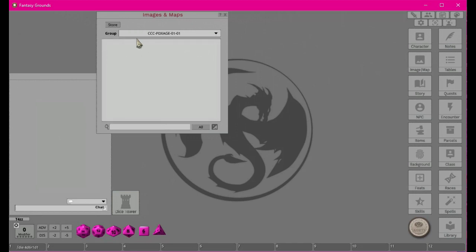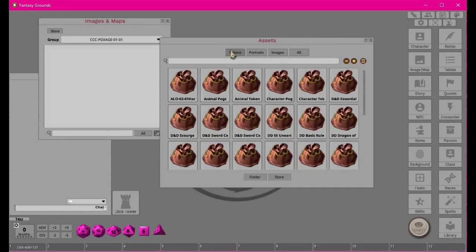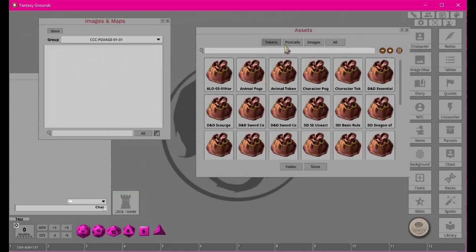So here we are, we're in there. What we want to do first is add all those images in here that we just pulled up — all images, portraits, and tokens. If we want to go look at tokens, which we don't have any of, they're just right here.